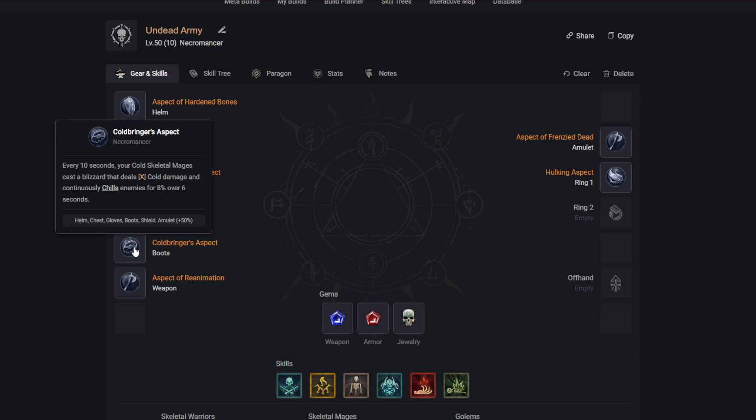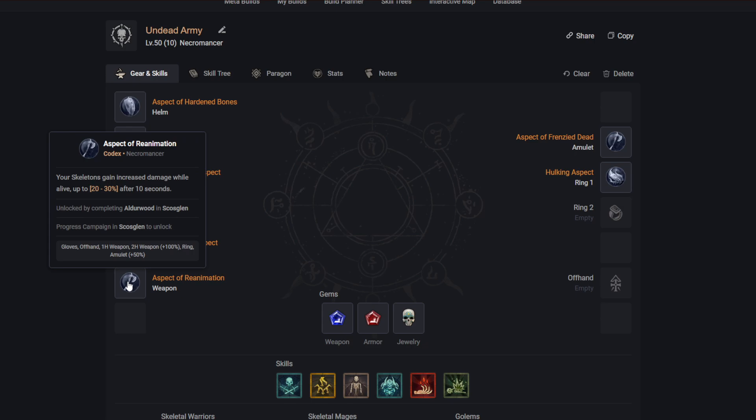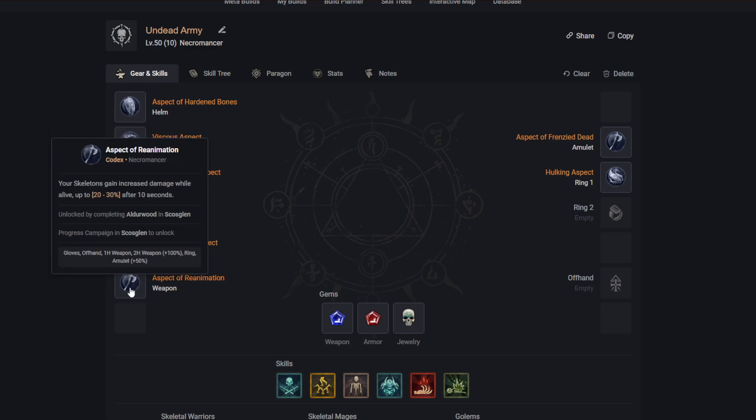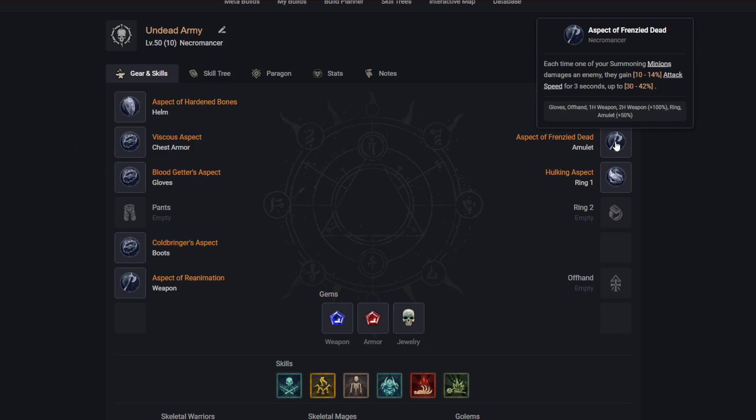Another aspect: every 10 seconds your cold skeletal mages cast a blizzard dealing cold damage and chilling enemies for 8% over six seconds — basically giving your mages a special ability every 10 seconds. Then there's one where your skeletons gain up to 20–30% increased damage after being alive for 10 seconds. Since your skeletons should never die quickly, this should be up all the time. It's unlocked by completing Alderwood and Scog's Glen.